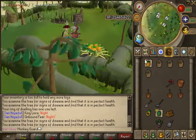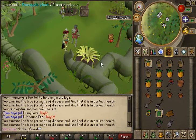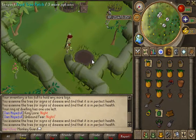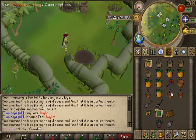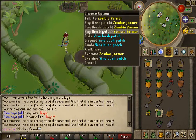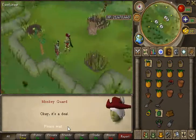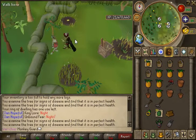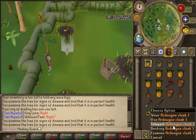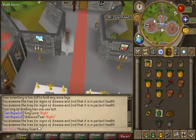I forgot to tell you the Leprechaun will note your pineapples just like anything else you essentially use on him. Dig up the old tree, use super compost, then use your sapling and pay. Now use your Ardougne teleport and teleport to the monastery and run over like I'm showing you.